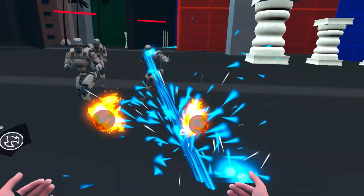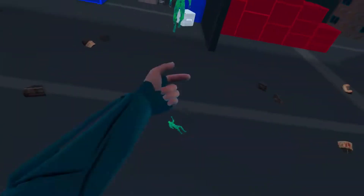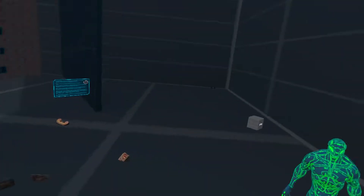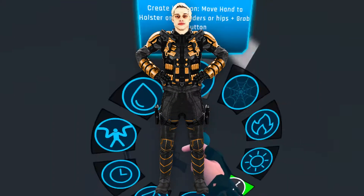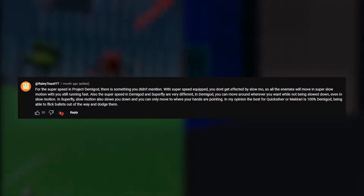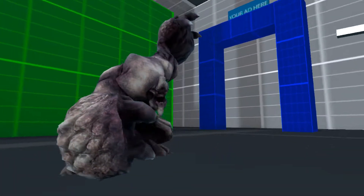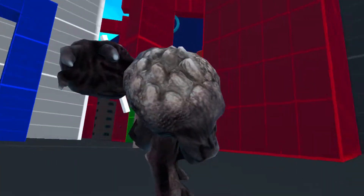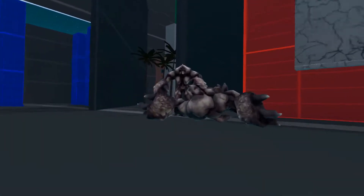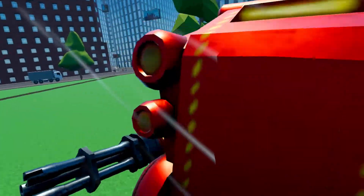Fire — make your hands flamethrowers and toss out massive fireballs with the fire power set. Blue Beetle — use that same flight and blast combo but incorporate the weapons power set to pull out guns, knives, and batons, since Blue Beetle is known for making said weapons with nanobots. Black Guard — spawn in some pistols, then use the flight power set's super strength. Don't fly or shoot lasers though. The Flash and Reverse Flash — both Demigod and Superfly have speed power sets. In Project Demigod, you don't get affected by the slow-mo, so all the enemies will move in super slow motion with you still running fast, and you can move around wherever you want without being slowed down. In Superfly, slow motion also slows you down and you can only move where your hands are pointing. Keep this in mind when you decide which game is right for you.